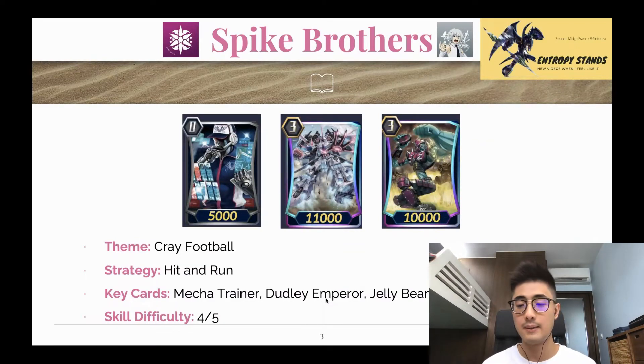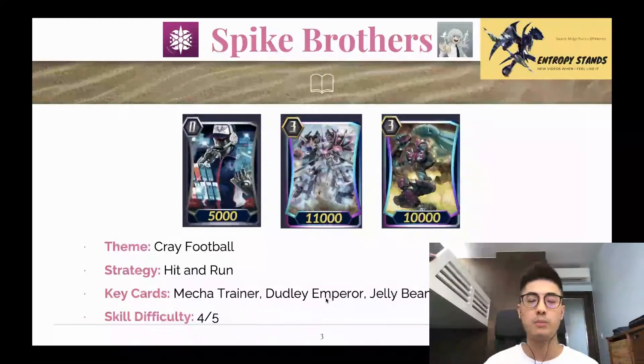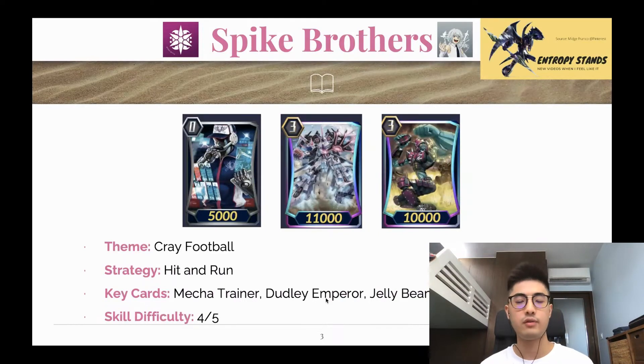Lastly, you have Jelly Beans. Its skill is you can put it back from your hand to the deck and search for any Dudley cards. Dudley cards generally do counter blast 1 plus 5. Honorable mention to Juggernaut Maximum and Brockies — those cards help you do the hit and run, so they will definitely be important. Skill difficulty wise, it's a 4 out of 5. You really need to know when to push for game and do those offensive strategies, because if you put your rear guards back to the deck it means you're leaving yourself open for your opponent's offense. So you need to have your timing correct and set up your combos ahead of time, since the skill calls onto open rear guard circles only.